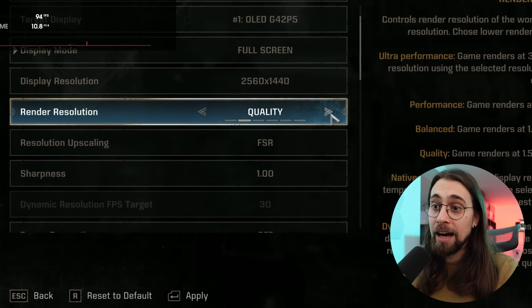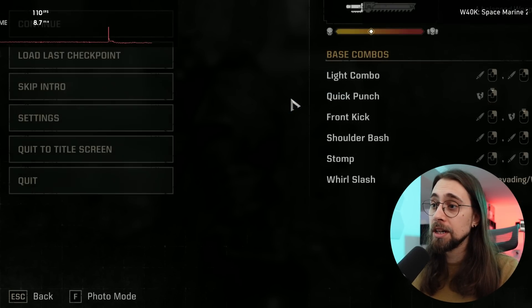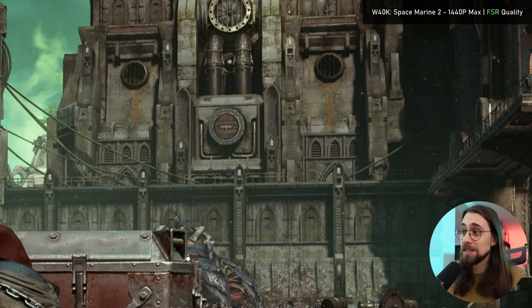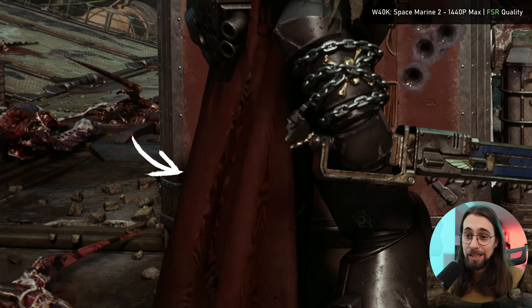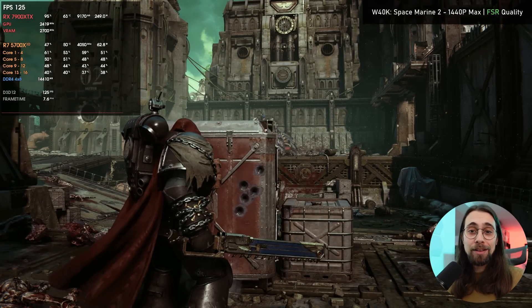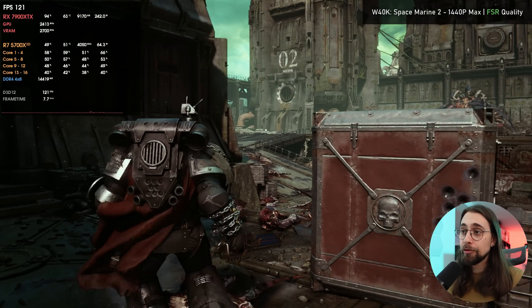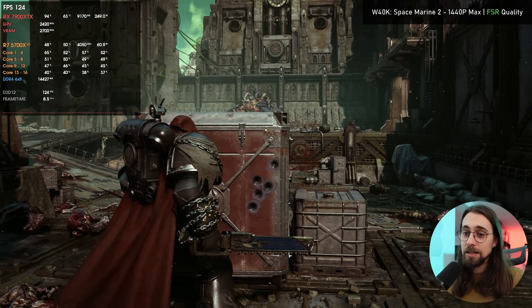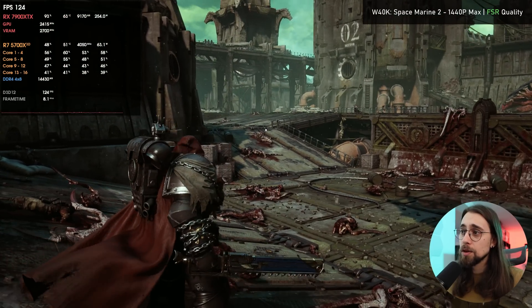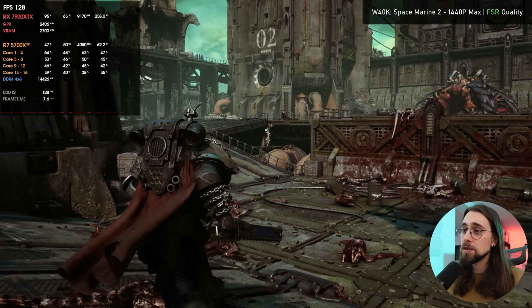Moving from FSR native to FSR quality, things look less shimmer-free — we still have a lot of shimmering and it looks bad, especially on the cape. I don't advise anyone to use FSR quality if running below 4K, just don't use it. There's also noticeable motion blur when moving, and it gets way more noticeable with upscaling, which I really don't like.